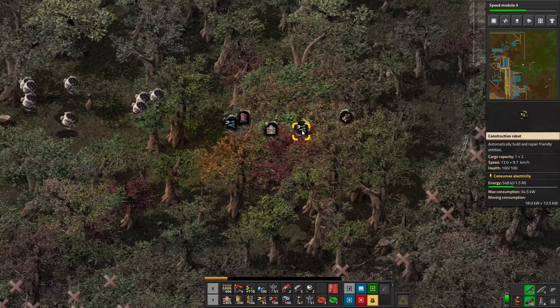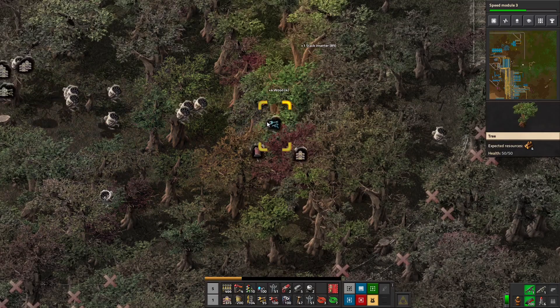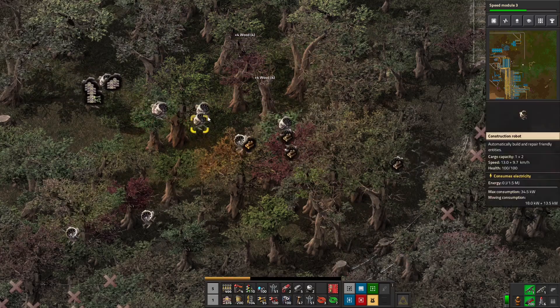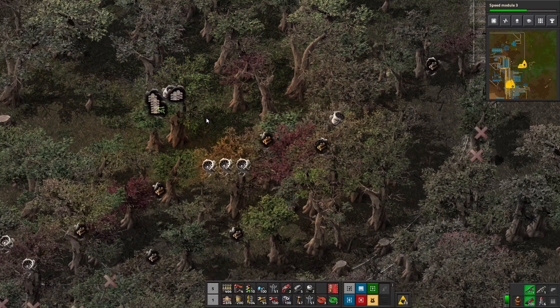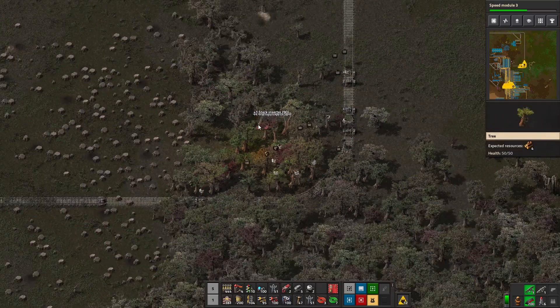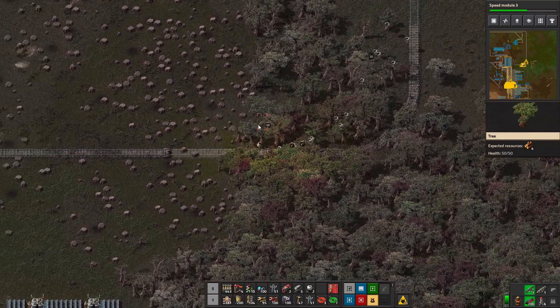My robots are now tired and I can't pick them up without chopping trees down. There we go. As they get into this little clearing, I'm picking them up — that instantly recharges them and lets them do their thing quicker.